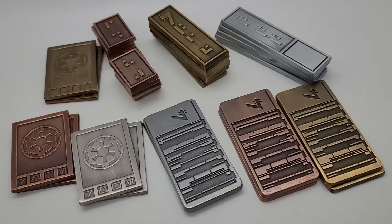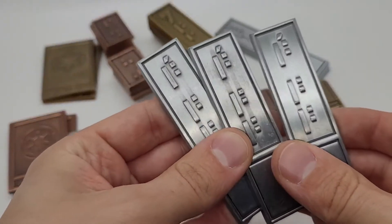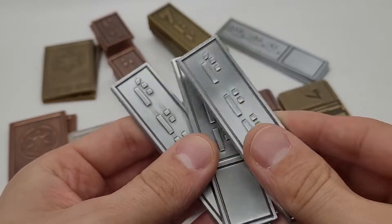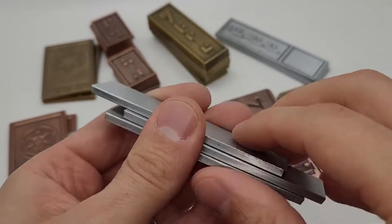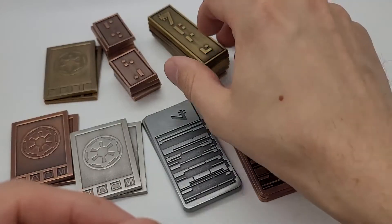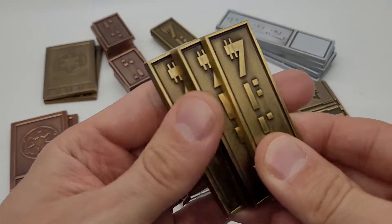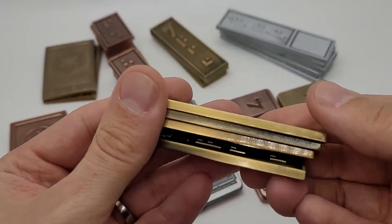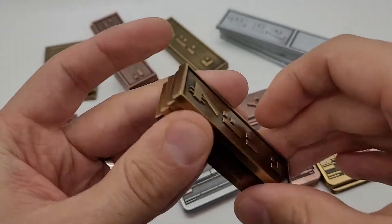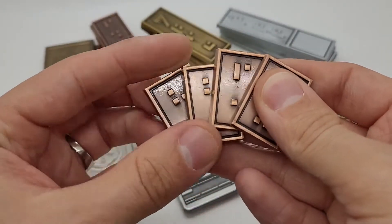Here is the deluxe sabacc core world set. It includes five of the silver sabacc credits, seven of the gold, and then twelve of the bronze.